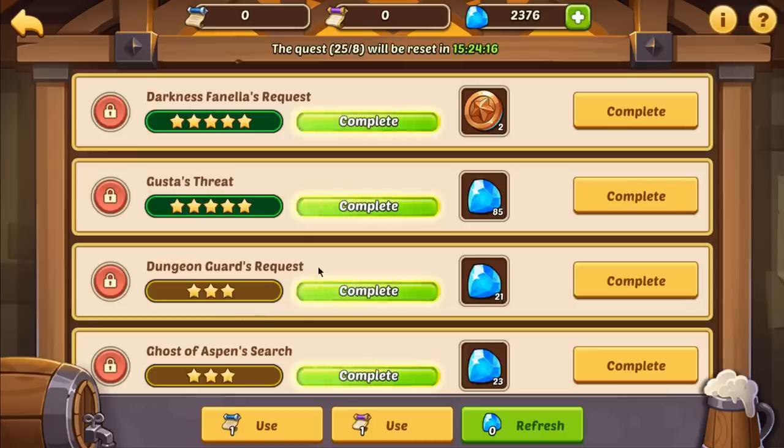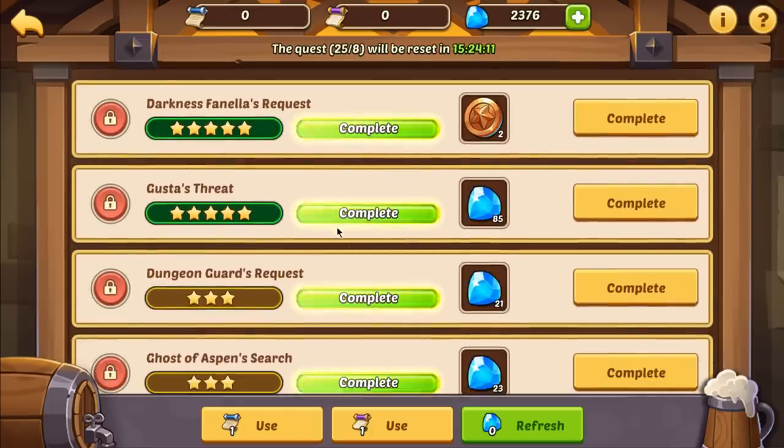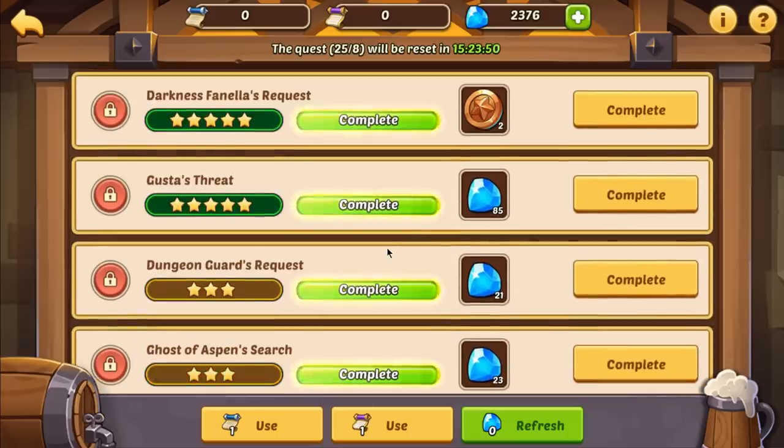Four star hero shards can be found in the tavern. Sometimes five star quests will have them, and early game if you're a free to play player, it's probably not a bad idea to take a five star quest with four star shards. But if they're on a four star quest, probably just pass them up - there's not enough there to be worth it. A five star quest for four star shards is not a bad place to start.